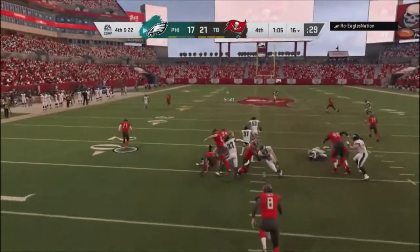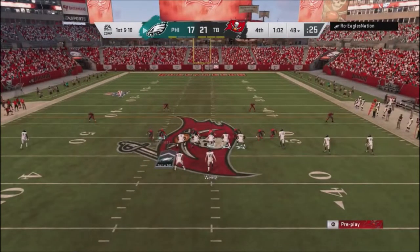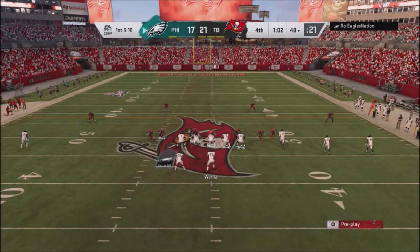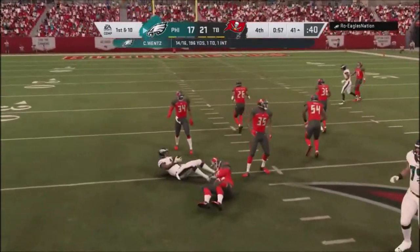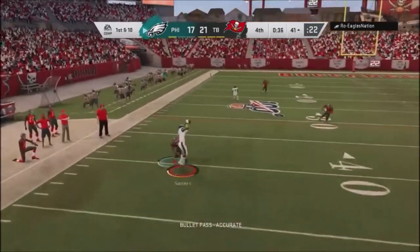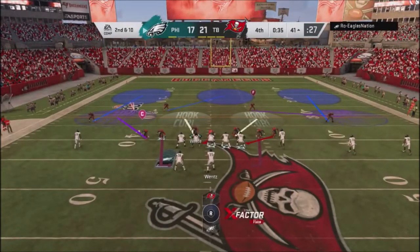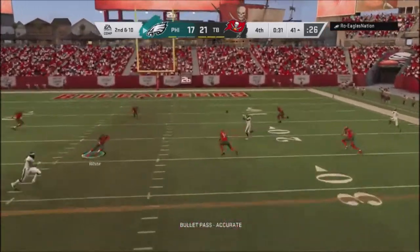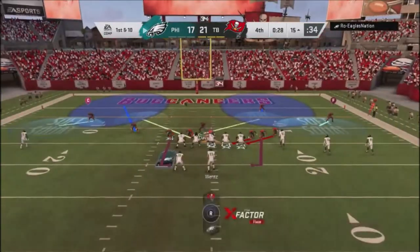Have to punt the ball back. He only has one timeout, so if I get a sack that's going to burn some time off the clock. Back to the dime package. He makes some adjustments — pressure gets picked up, he hits a nice little slant route and picks up some yards. He no huddles and gets it down to about 40 seconds left. I try to hit him with pressure again, he throws it — I do hard flats and my guy comes down and takes away that route. Second and 10, 35 seconds left. I go with pressure off the right-hand side, but he gets completely picked up.